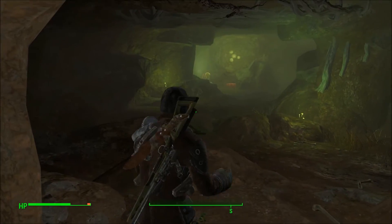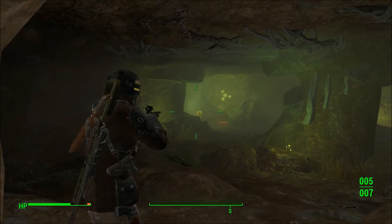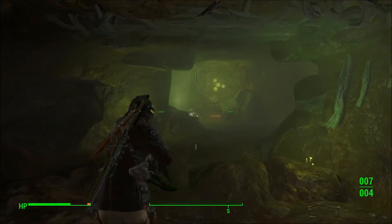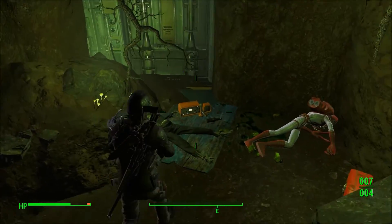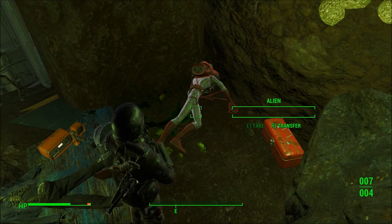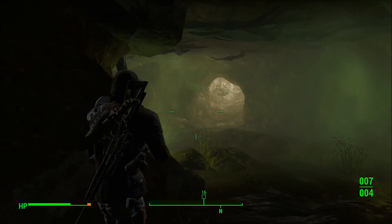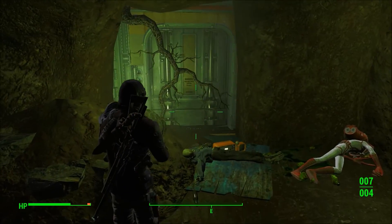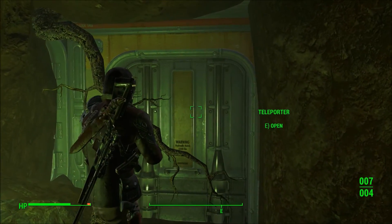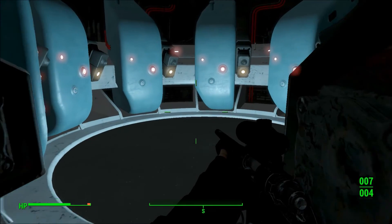Okay, there we go. Aha! There it is. I'll just take this — I can't believe I haven't taken this yet. Basically, you go down to the cave, the alien crash site, as I just showed you the entrance to, and here's the door. Let's go in and check it out.